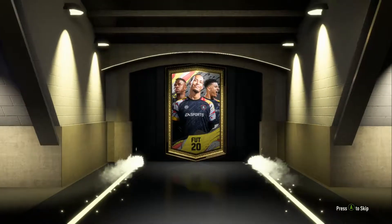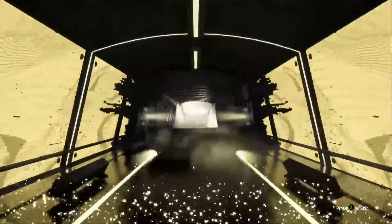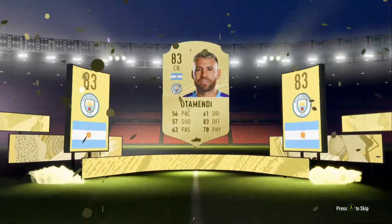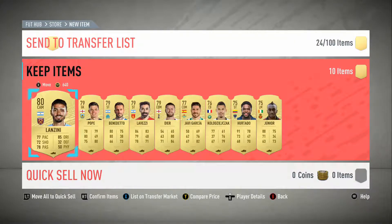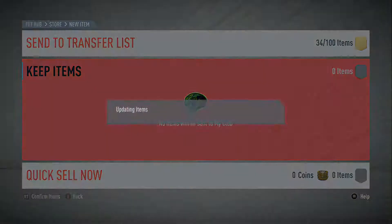50K pack - what are we gonna get? It's a rare player. Not a walkout - is it a board? It is - Argentina CDM, no, centre back - Otamendi. Honestly, I'm happy, I'm very happy with that. I'll take Inform Coutinho - that is insane. This is actually fairly decent I guess. Let's send Otamendi to the transfer list. I'm very, very happy.